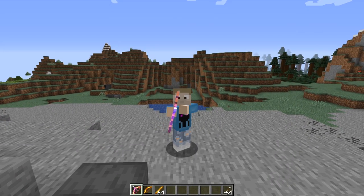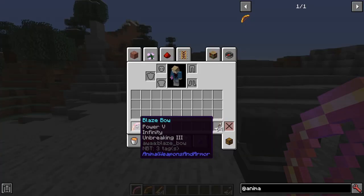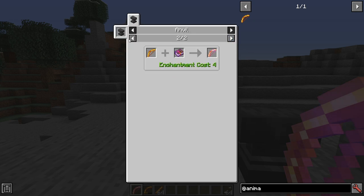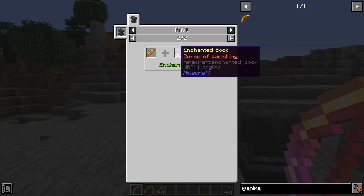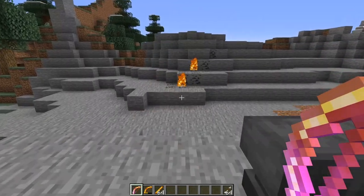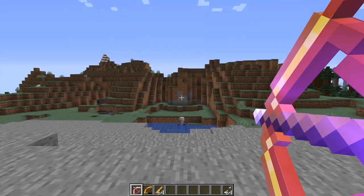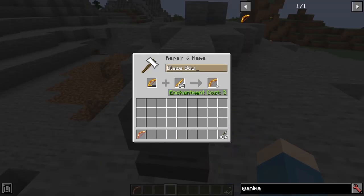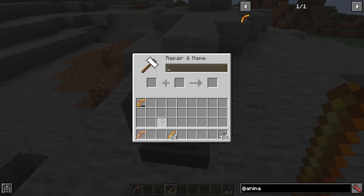The Animal Weapons and Armor mod adds different types of weapons, tools, armor, and other equipment based on the different mobs in the game. Each item is obtained as a rare drop from the mob that the item was based on. Currently it only adds the blaze bow, but the blaze bow is very cool. It's a fiery variant of the bow — any arrows that you fire from the blaze bow will be set on fire and cause fire damage to the target. You can't enchant this bow with flame, but obviously you don't need to, it already has flame. The blaze bow is a rare drop from blaze, and one of the very cool features is that you can actually repair it using blaze rod. I love the idea of this mod and I really hope the developer sticks with it and keeps adding new things.